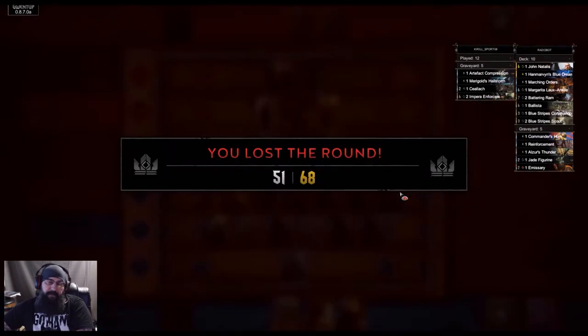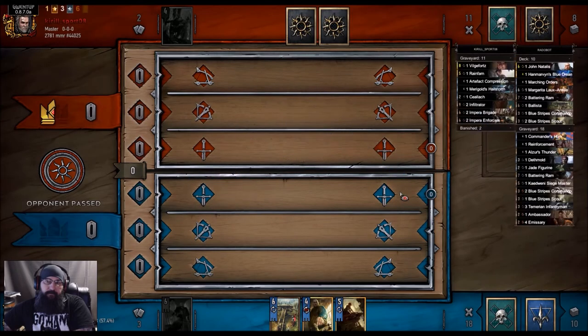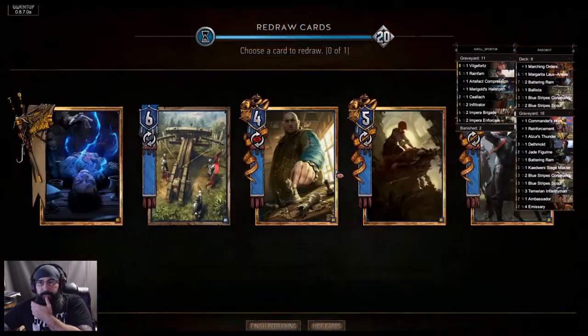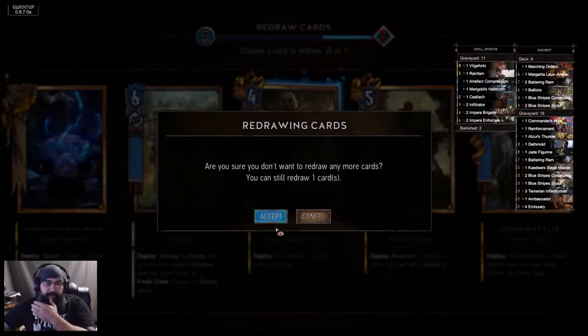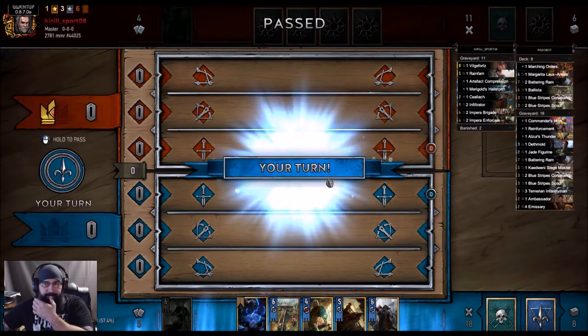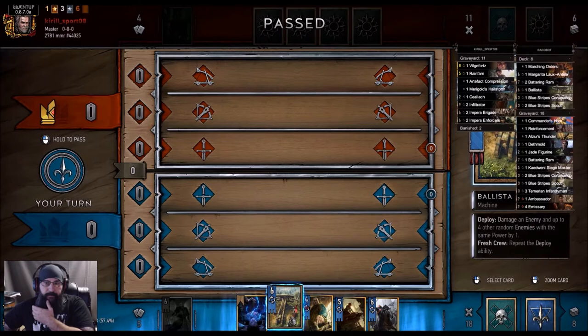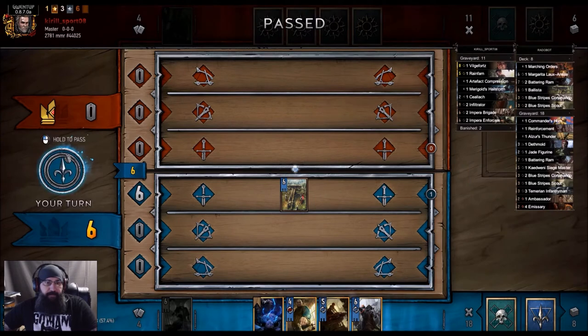So he's going to have Menno left, and we got the Dream and the Talus. I think we keep this because I can end up drawing the scout — well, the scout and the commando wouldn't be that bad. I think we keep it though. He'll probably pass here, he might bleed us yet. This can pull Vilgefortz though.